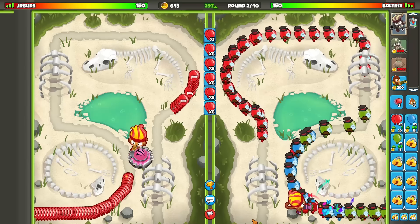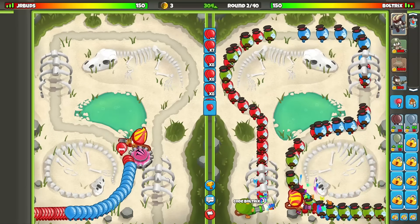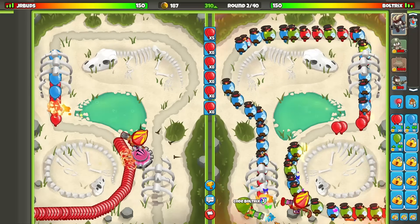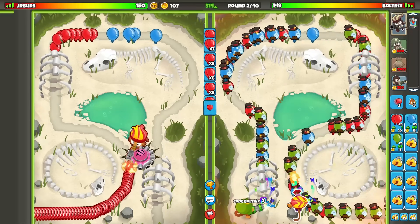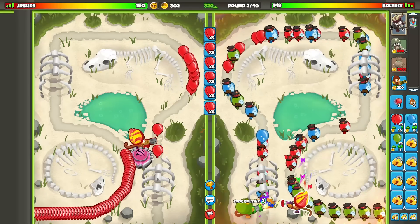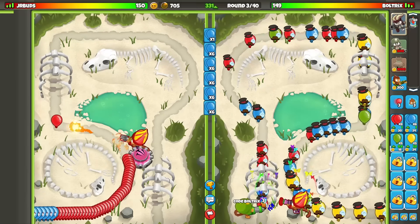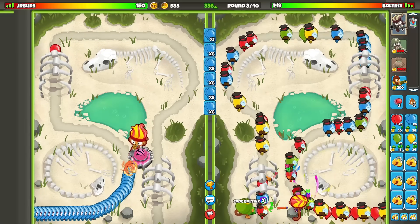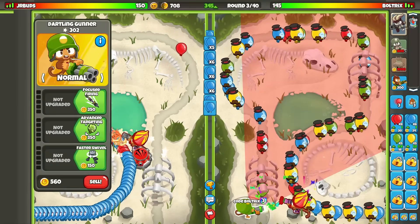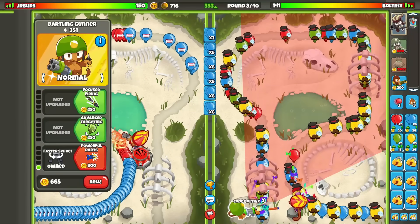Now he's going to be sending space greens. I kind of don't like that. I'm going to go for a dartling gunner here. We might leak some lives though, so I'm going to put this back to first. He very obviously wanted us to leak right there by balloon boosting space greens at me. And now he's going to be sending space yellows too. There's not much I can do about this, unfortunately, so we're going to be taking even more lives here.